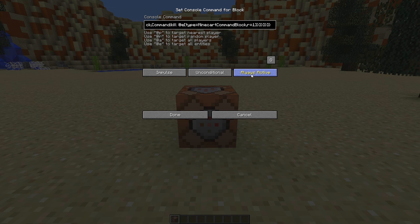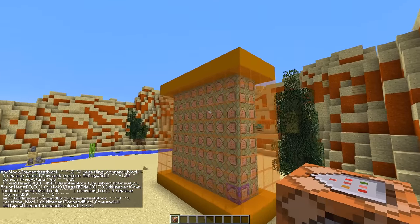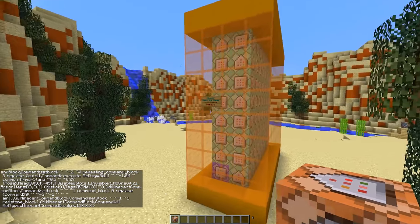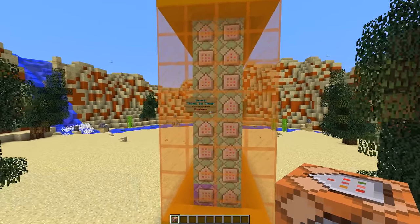Then we need to change the button over here to always active, and when you press done you will see the magic happening. Look at that — it creates this crazy machine which enables us to get the beach furniture that I showed you at the beginning.